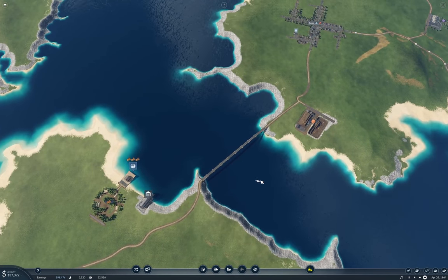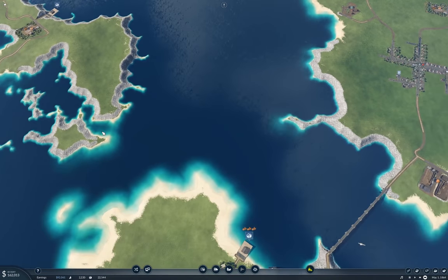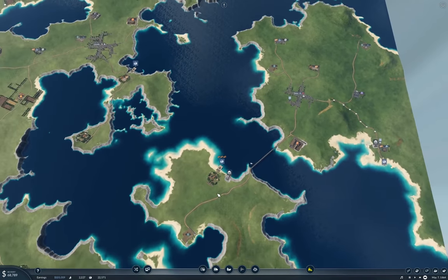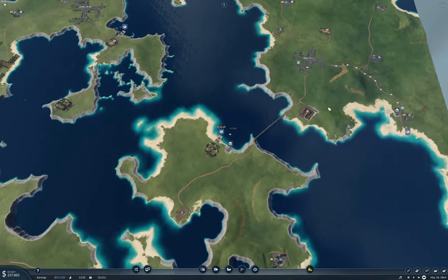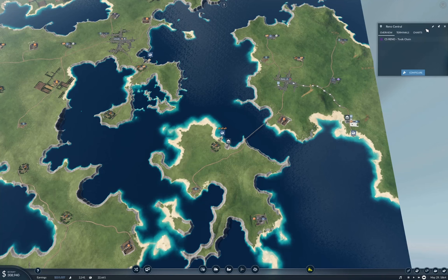This will make money because next time it's going to be a full load leaving Reno Forest. I'm going to rename these things. So this is Reno Forest—we'll call it Reno Forest. And this is Reno Tools Factory. My CDO is not going to let me forget it, so I'll fix that—Reno Tools Factory.